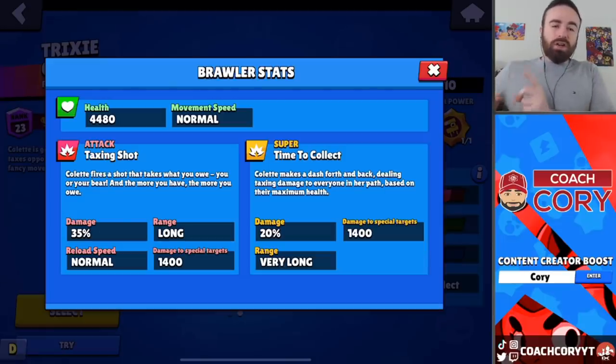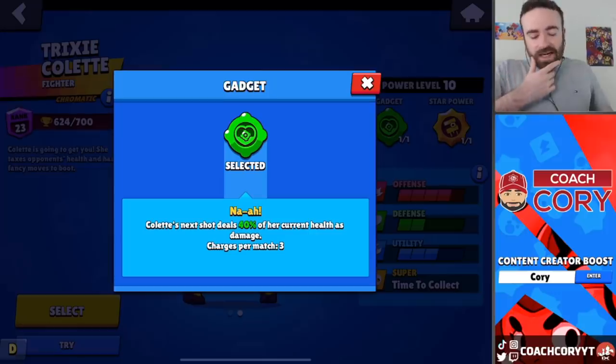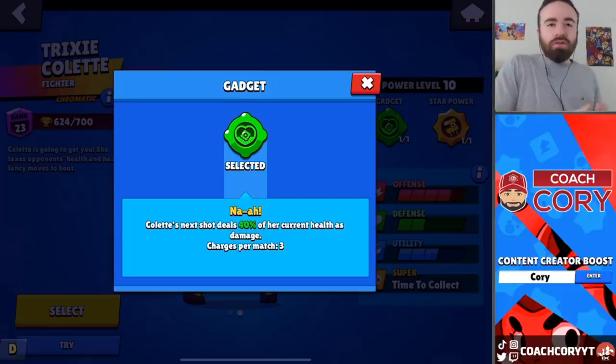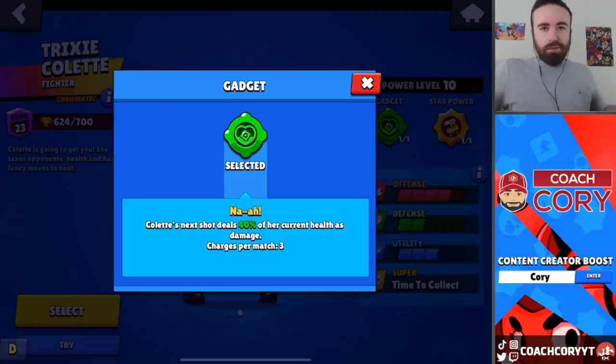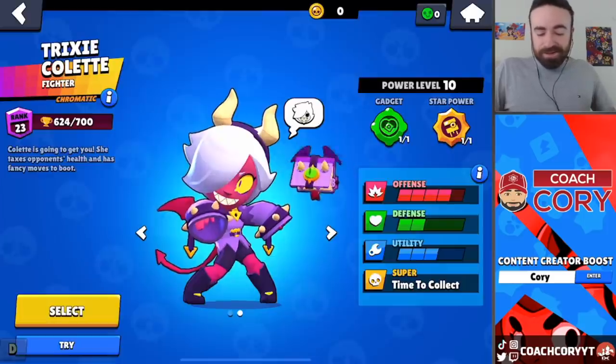Her super is different. When her super hits someone, it does 20% of their maximum health as damage — not their current health like her main attack. Her gadget is basically supposed to be her kill shot, because her main attack only damages people based on their current health. So if they have 1,000 health, she's only going to do 35% of that — incredibly low. Her minimum damage is around 240. When you press her gadget, her next attack will do 40% of her current health as max damage. So if you're low health, this is completely useless. But then again, her normal attack is pretty useless in a lot of ways too.